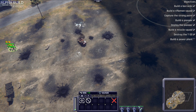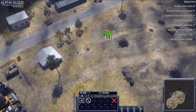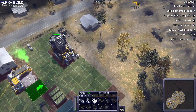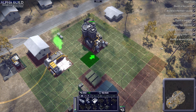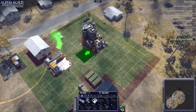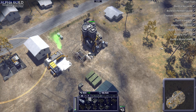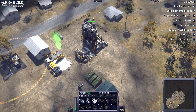The next step is to build a power plant to ensure that we have enough energy to operate our more advanced buildings. Select your base HQ and then click on the power plant to build it. Building completed.